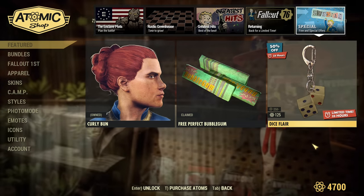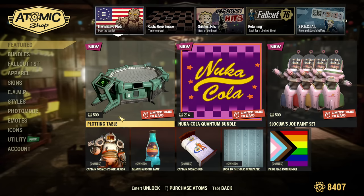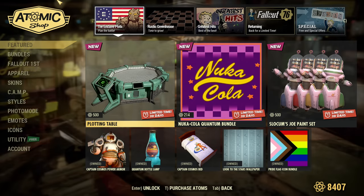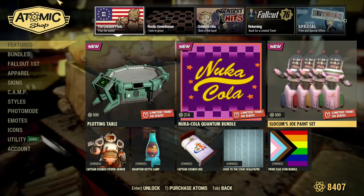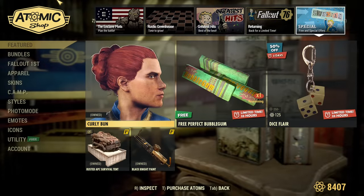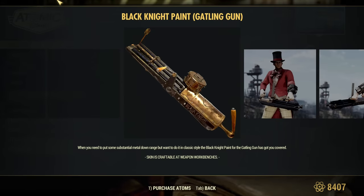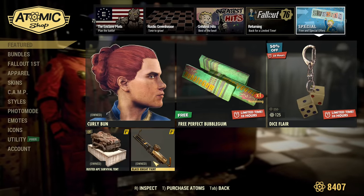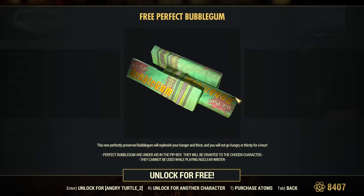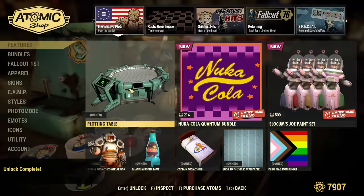Now let's quickly jump to my account with Fallout First and see if there's anything unique there. Yes — I can confirm the plotting table is absolutely new, as I do not own this table. I'm going to buy it later. Most of the other stuff I do own. The special sale is Black Knight Paint, which is discounted for Fallout First — not available for anyone else on sale at this moment. I do own it, of course, because this is an amazing skin. Let's buy this table now.